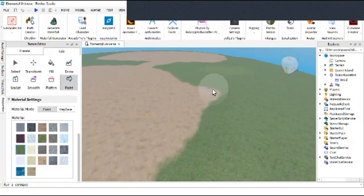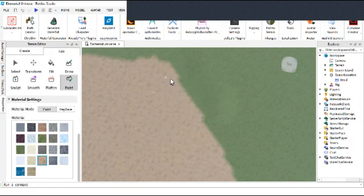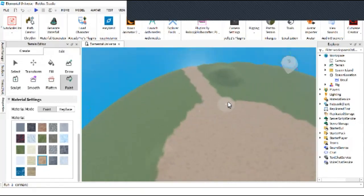Let's paint some grass. Imagine if you could actually paint grass in real life — that would be kind of cool. Okay, make it look like this.